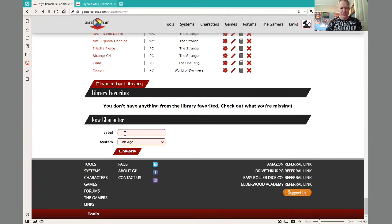So when you create a character, you start at the bottom — a label is a name. So you could go 'test for GXP.' Then you choose a system. Now this system has to match the character sheets allowed in the game. So for the game I'm going to test this on, I'll use a custom sheet, since I know those are accepted in that game.